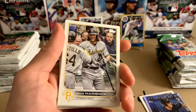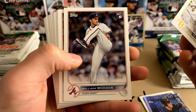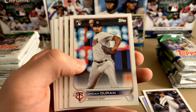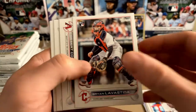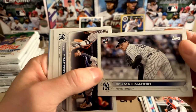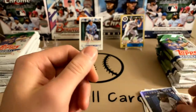In the blasters you get these bat fake relics, which are kind of cool. They're heavy — my son really likes them. And Lavastida rookie, and Desert Kuloff, Marinascio, and an O'Neal Cruz Stars of MLB.